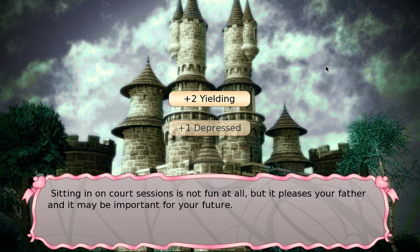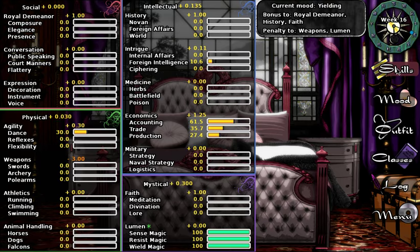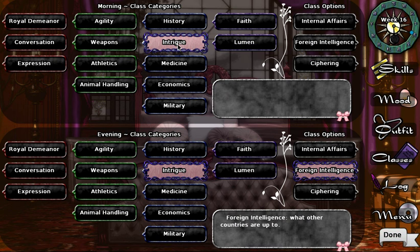We attend court. Our mood is yielding, which gives a bonus to history and faith — strange since we're about to do intrigue. I don't understand why the mood isn't being optimized for foreign intelligence. We're going to do foreign intelligence and more foreign intelligence for weeks 16-17.